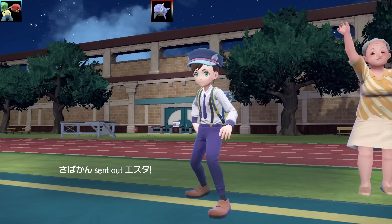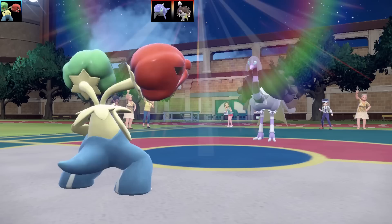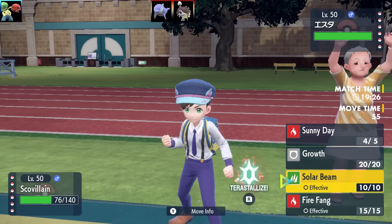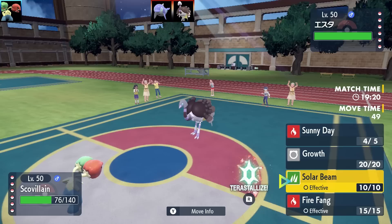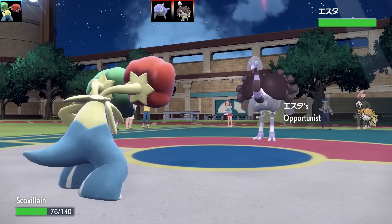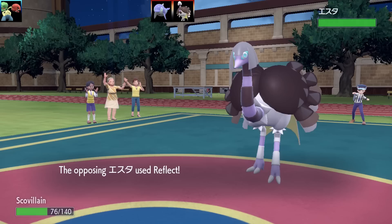We've got a Flip Turn here for the little powerful lead on my Scovelin. Now Scovelin actually has good potential for running a mixed attacking set. This is a Sunny Day Chlorophyll set — the item is Heat Rock, and I've got the move Growth, which under the Sun is going to boost Attack and Special Attack by 2 stages. I've got Solar Beam and Fire Fang, so it's a nice mixed attacking Chlorophyll set, making up for having no investment in speed.